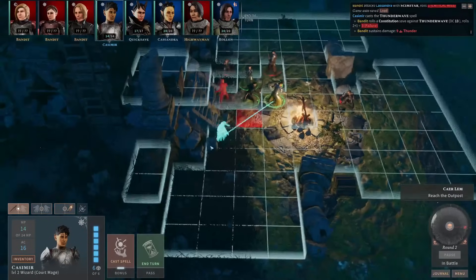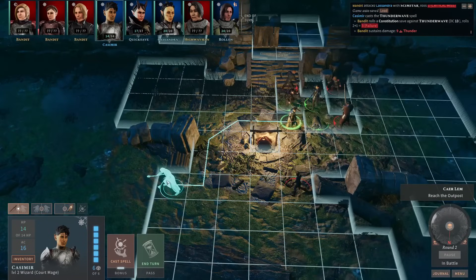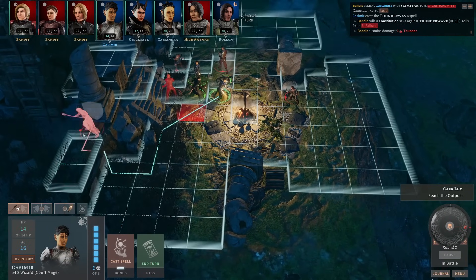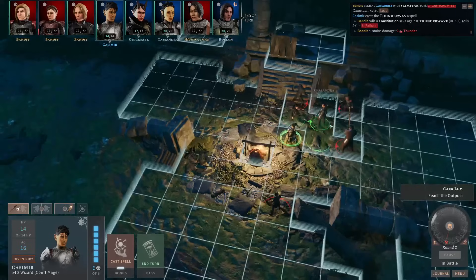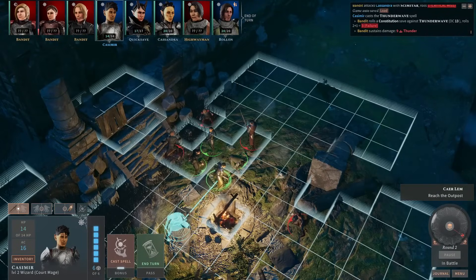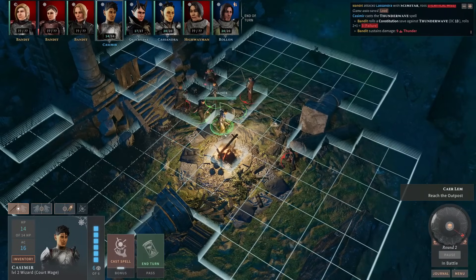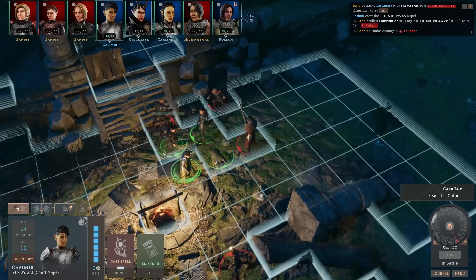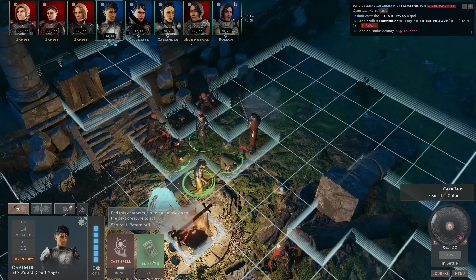We'll do the Thunder Wave. Decent damage and a bit of a knockback. Now, cover is a mechanic in Solasta which Baldur's Gate 3 doesn't have — an XCOM-style cover mechanic. I don't think there's any reason for Casimir to move. Anyone who wanted to chase him down could, so we'll just stay clustered up here so no one can get behind us and we can cover each other.